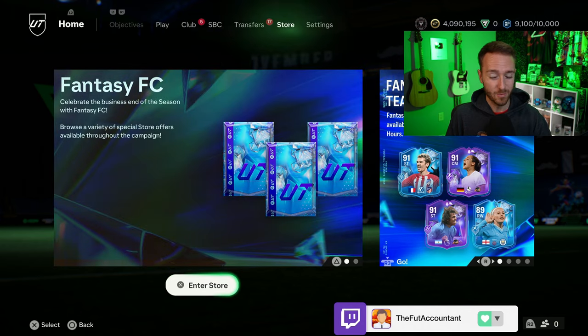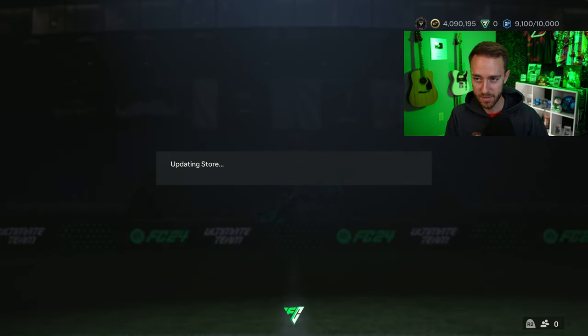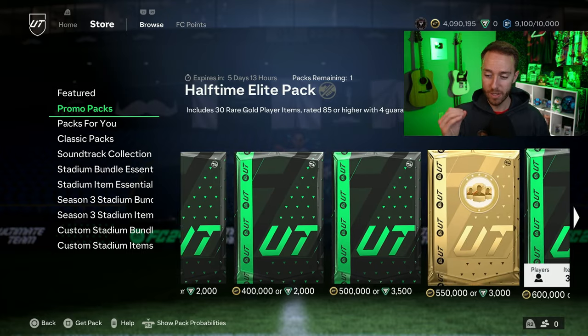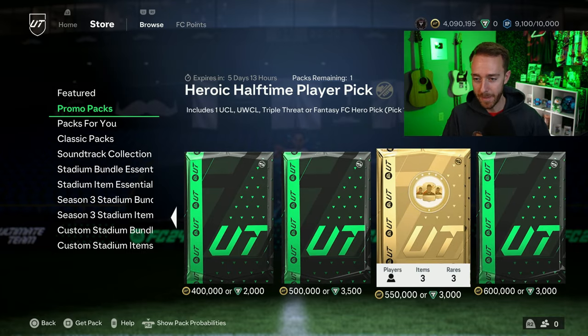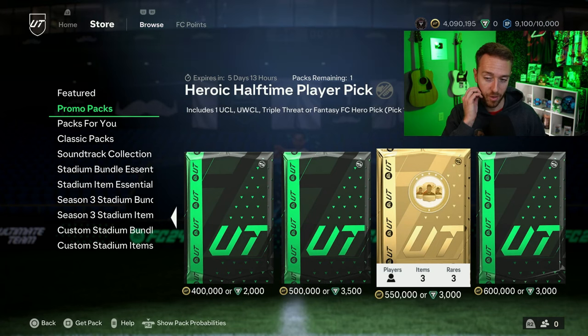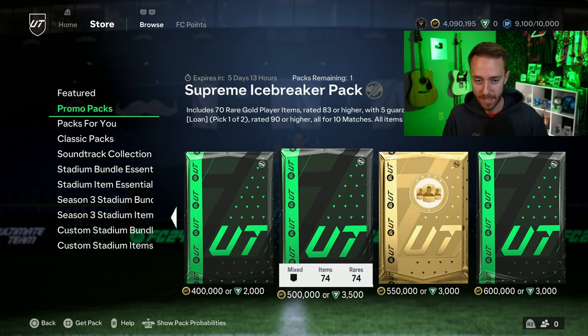Before we go to SBCs, let's talk about the store. EA dropped some wild stuff — they're going for that bag. They got people opening player picks in the store. There's a Heroic Halftime Player Pick which contains heroes from the current Fantasy FC promo. But guys, you're literally paying 3,000 FC points — 30 dollars — for a hero player pick, one of three. You could get absolutely nothing. I do not recommend opening this player pick at all.